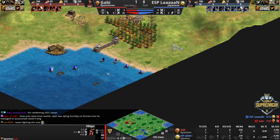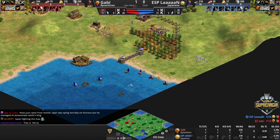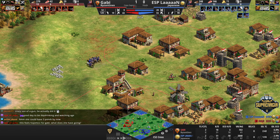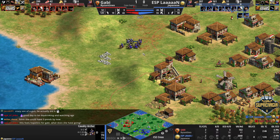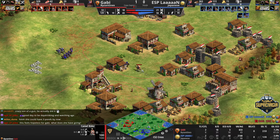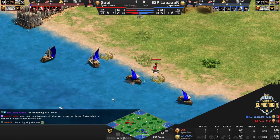He keeps his fishing economy safe and doesn't let Gabi use her civ's main early game water bonus. Lan then fishes his way up to a faster castle age while having the freedom to counterattack after Gabi's failed forward, and he ties the series up 1-1. What a great and creative use of the fishing ships.